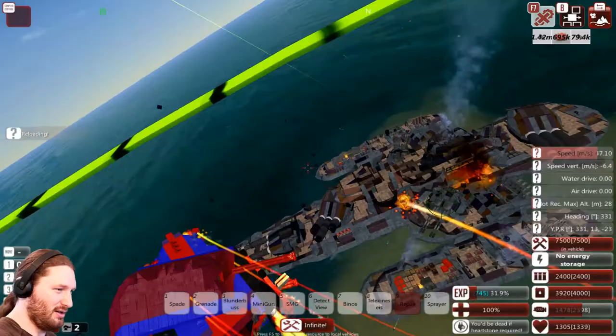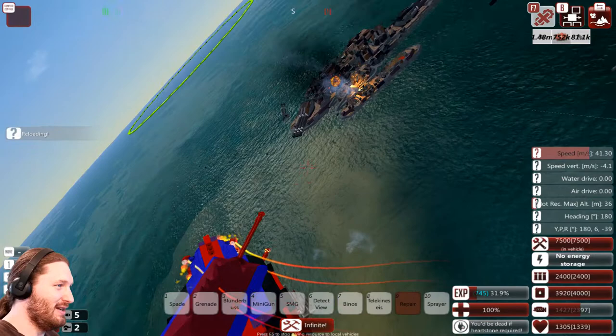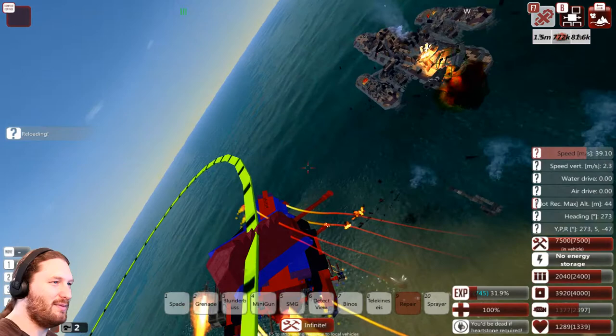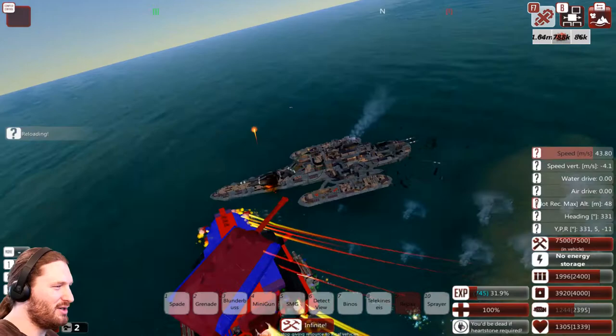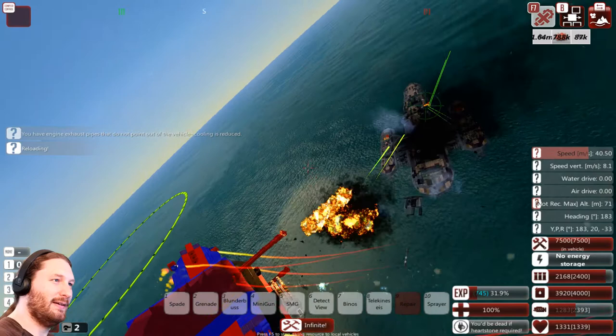That CRAM cannon hit us and took off the missiles. Let's take out this CRAM cannon now as well. We're pretty much already defeating the Plunderer. The Plunderer is a godly design worth a lot of money and resources, and it can hit you pretty good. That's why this design was all about out-maneuvering it.